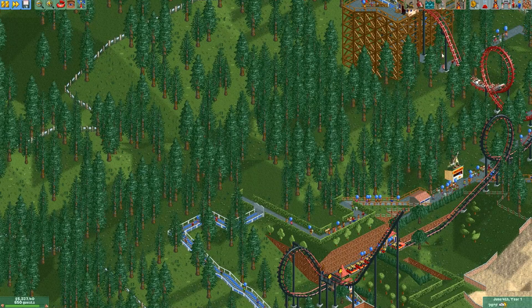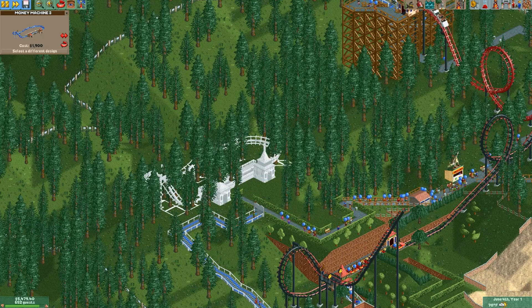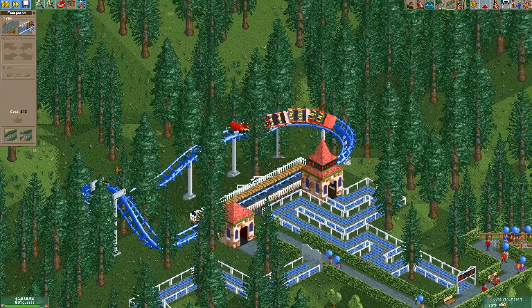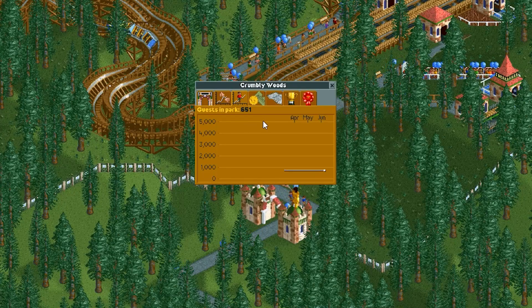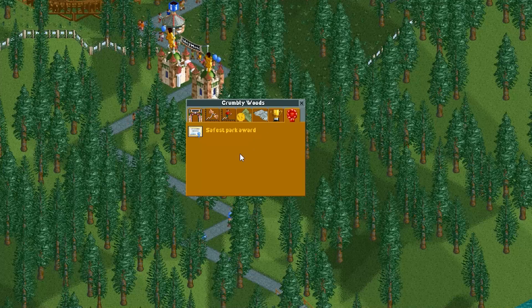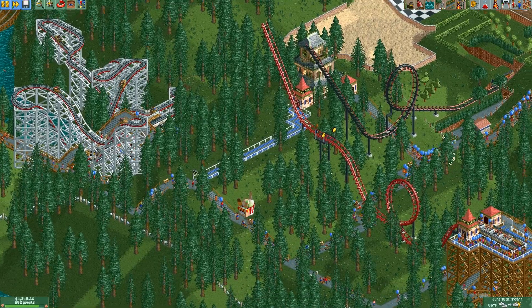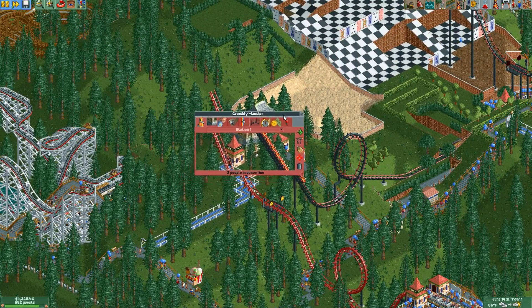Over here we can do another money machine — let's try Money Machine 3, we made this in the last video. Just put it right here in the middle of the forest. We'll charge $3 of course. Look how fun this ride is, just weaving through the woods. We're still only hovering around 650 guests — I might have to do an advertising campaign. And I got the safest park award!